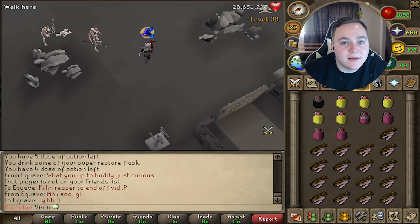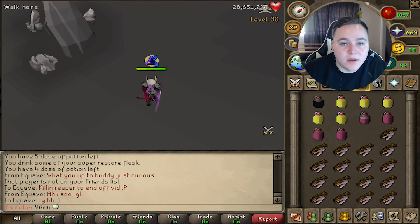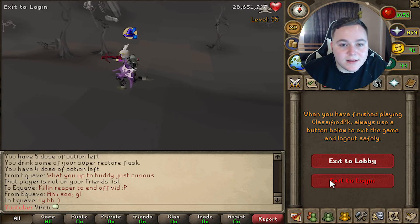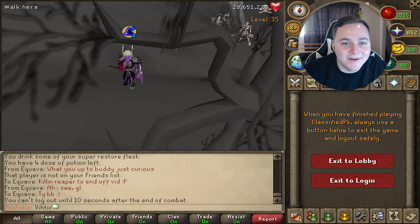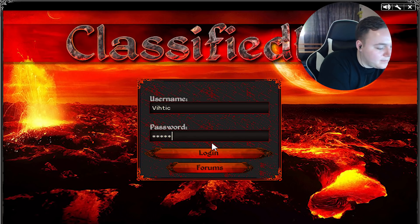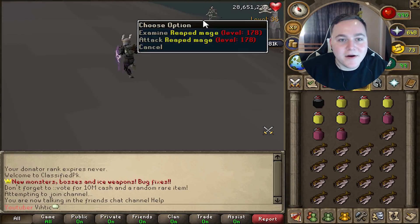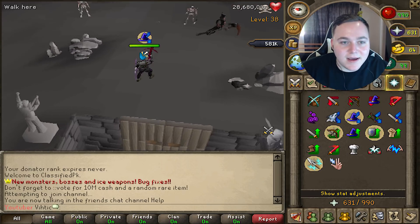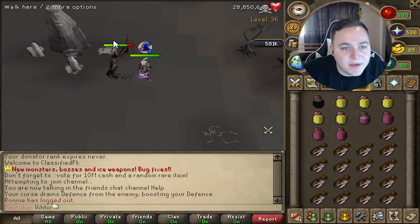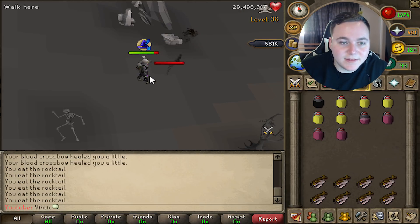I wonder if I can get these guys on me and then run all the way south — let's see if this works. Run all the way southeast, then log out — oh shit, it's still coming! Chill! Log back in and they should not be on me. He's walking back home. All right, apparently you can't just cheat the system. I think I'm just tanking it pretty well. That's it — the noxious scythe right there!